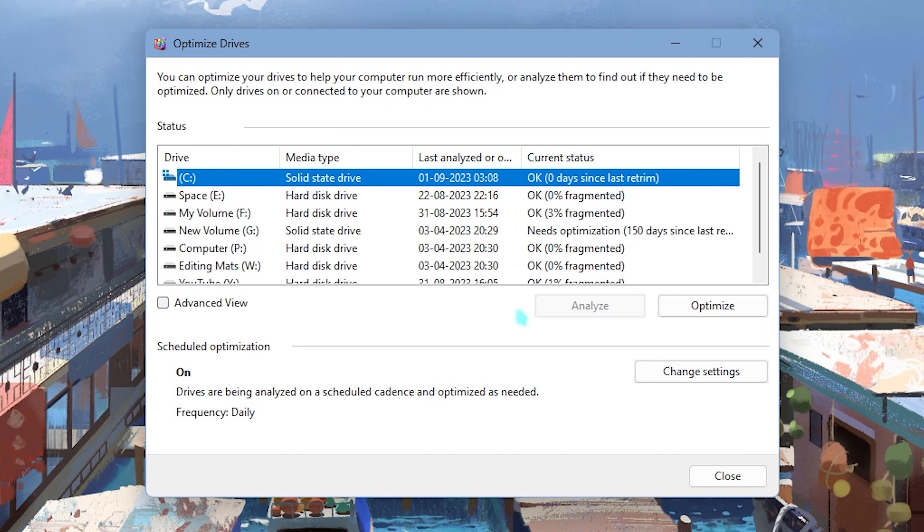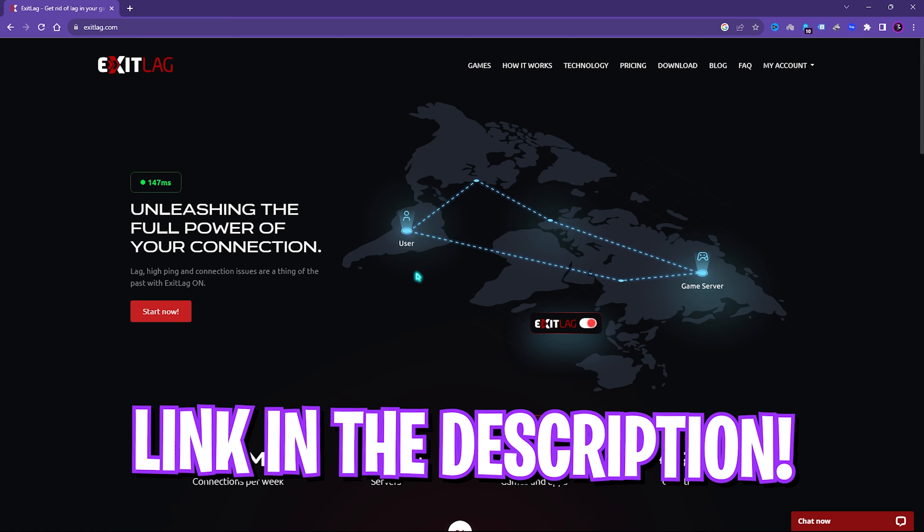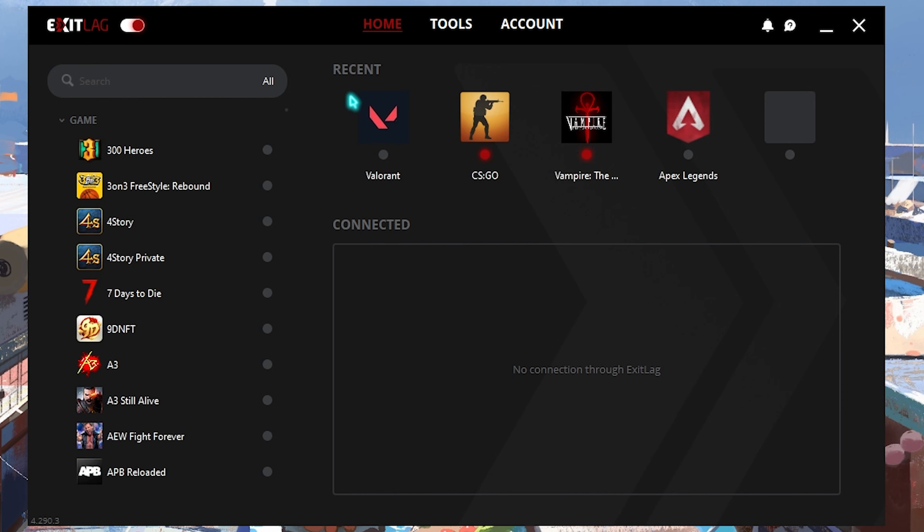The next step is defragging your disk, which is super beneficial for smooth and efficient game performance. Search for 'Defragment and Optimize Drives,' select your Local Disk C, and click Optimize. This will trim your SSD and optimize it for better and smoother performance after restart. If you have a hard disk drive instead of an SSD, click Analyze and let it defragment — fragmentation fixes will get you better performance on HDDs.